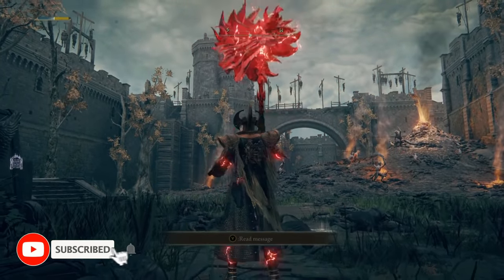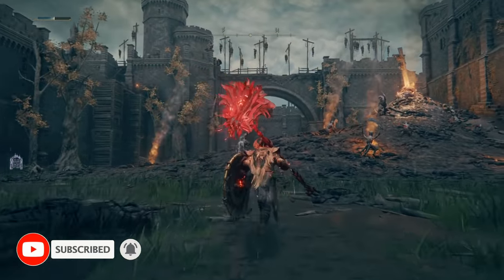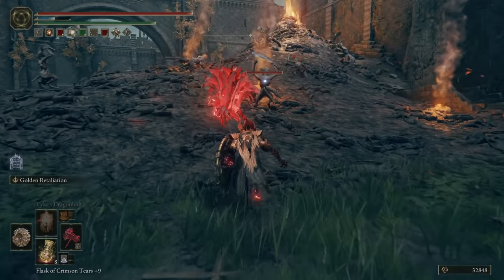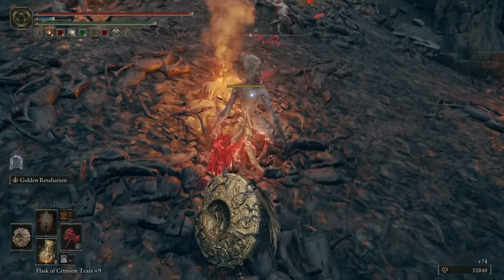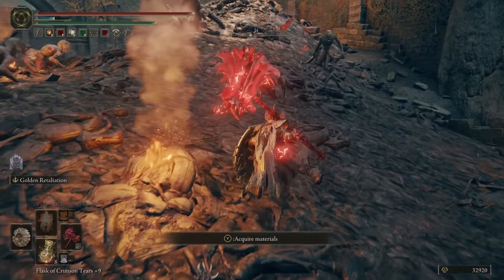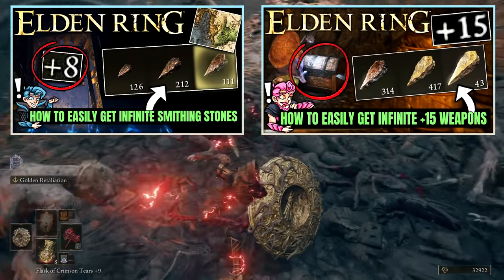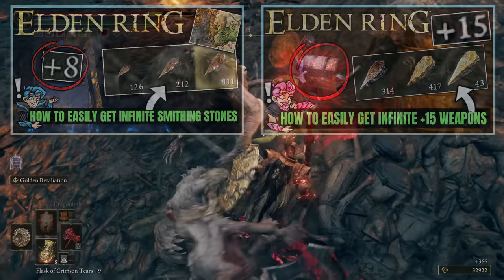Ladies, gentlemen, and tarnished of all ages, if you're here, it's because you want to upgrade your weapon. This video will tell you how to get an unlimited supply of regular Smithing Stones 5, 6, 7, and 8, which will raise your weapon from plus 12 all the way up to plus 24. If you are looking for these stones prior to this, we have other videos on this channel — feel free to check those out in the links down below. But for these stones, this is the place to be.